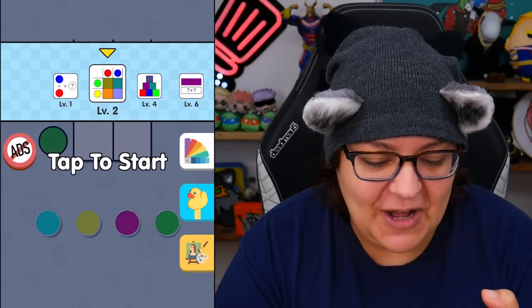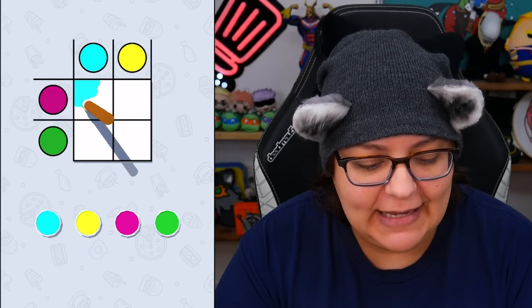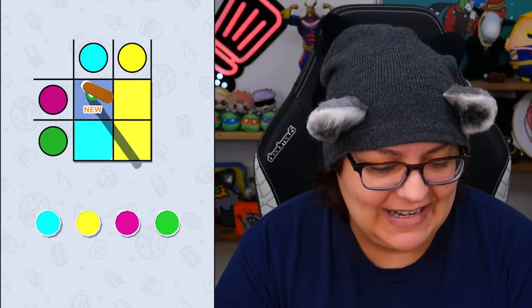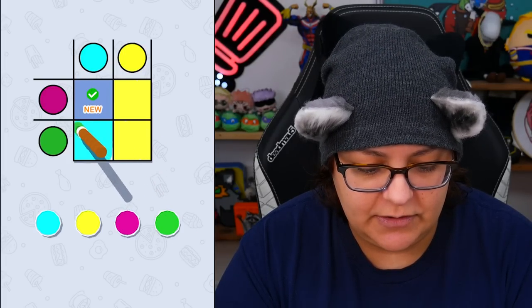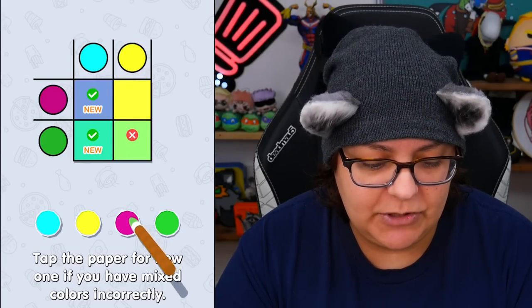Now we've gone overboard. Tap to start. We're taking blue and putting it here — this is like the makeup palette game. Let's do the whole blue area, because clearly we need both blue and green. Then we need yellow on both of them, going ahead and filling this square. Now we need magenta. You know what? This is kind of satisfying — we're just making colors. We're going to need green and put it here. We're getting a kind of light minty green. Let's put some green over here, which should give a different green. Tap the paper for a new one if you have mixed colors incorrectly. I don't think I mixed colors incorrectly — stop putting my doubts. Why is it wrong?